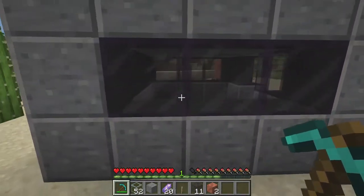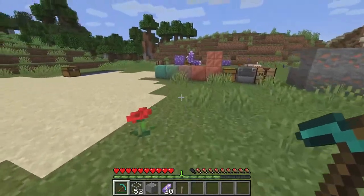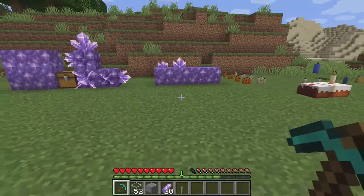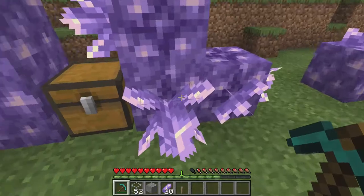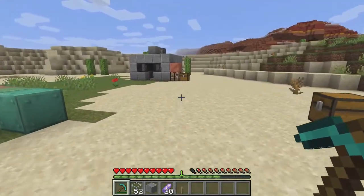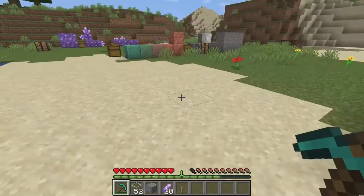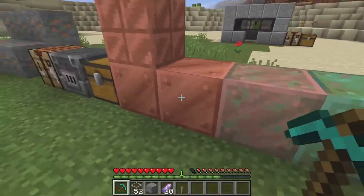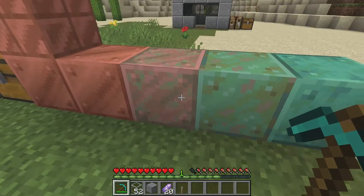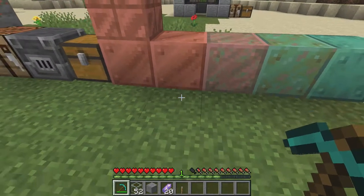I can see people using tinted glass for lots of things — like buildings, because buildings have that tinted glass kind of look. There are just a lot of new building blocks: calcite, tuff, and amethyst can all be used for building. Copper is probably going to be a big use in building. The weathered copper variants — I can see all of that being used for old abandoned-looking builds, with maybe a little bit of new copper mixed in.